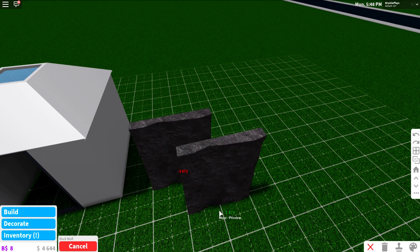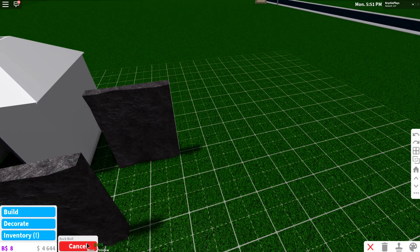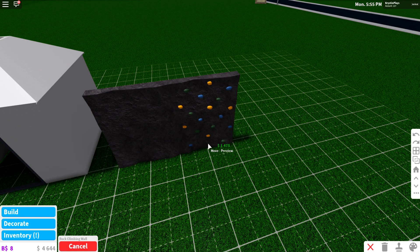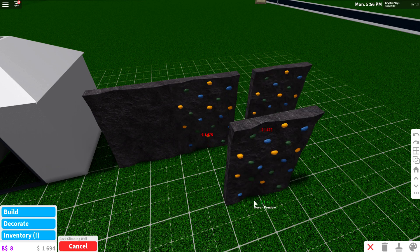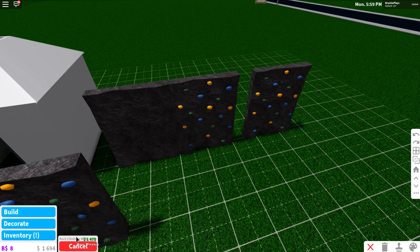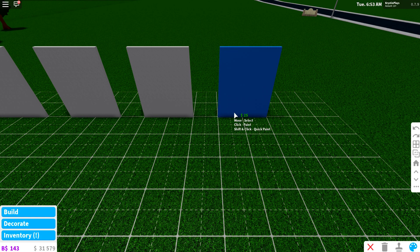We also have a rock wall, which is going to be absolutely beautiful as wall dividers or in your gardens. And there is a matching rock climbing wall — it actually fits pretty seamlessly to the rock wall, and you can place as many as you want.